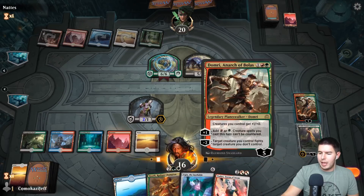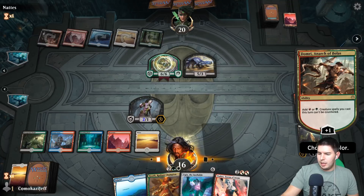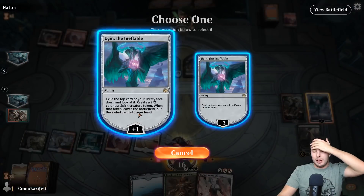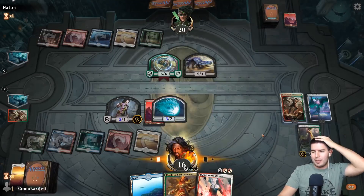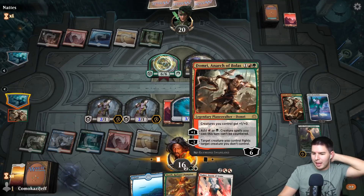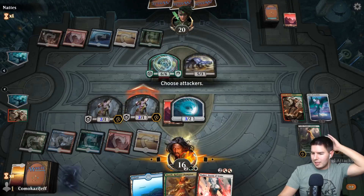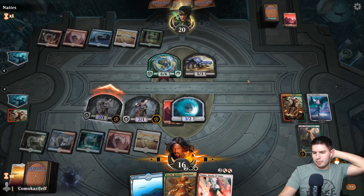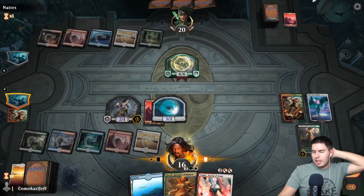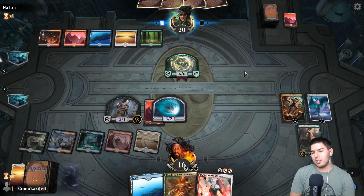Let's get out a Mountain. Tick up — having Ugin is so, so powerful. I could destroy stuff, but I'm going to try to tick up as often as possible with him, kill stuff when I absolutely need to — any flyers, things like that. Let's go ahead and swing in with the deathtoucher. If they want to let it get bigger, that's perfect. They do block and kill it — that's probably the best for them. Past the turn.